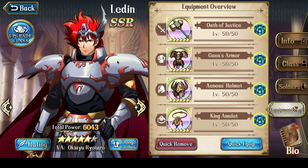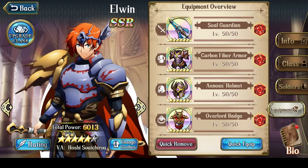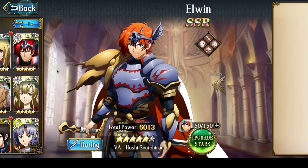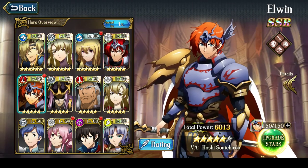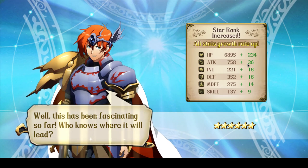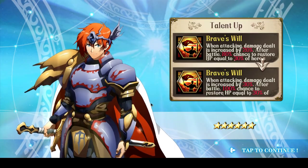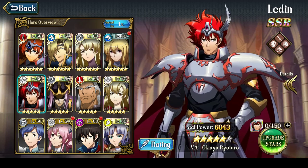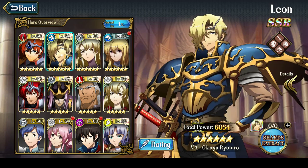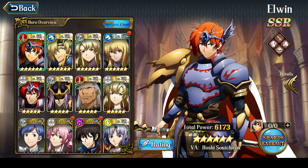Ledin and Elwyn — I went over their equipment in yesterday's Phoenix 65 video. But the most important thing is Elwyn has just hit the 6-star state. Let's do the upgrade and see how much his stats increase. 36 more attack — that's nice. And most importantly, 100% chance to heal. Quite a bit of increase. It looks like Elwyn has just become my strongest character at 6173 power!